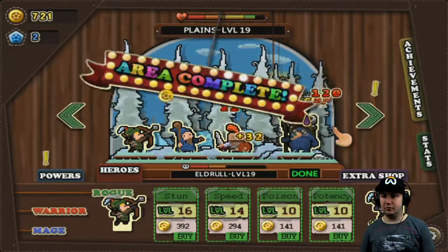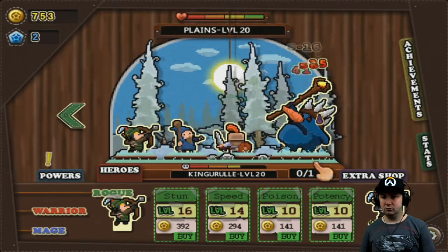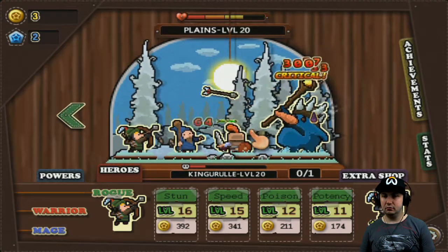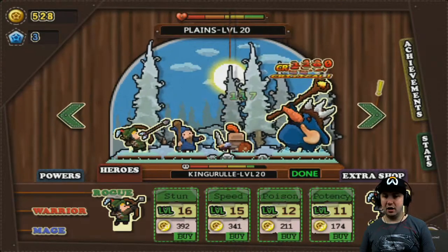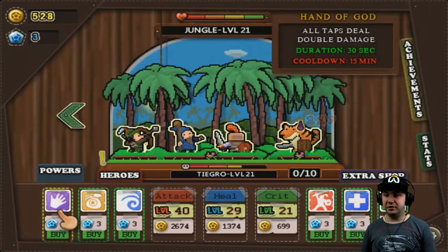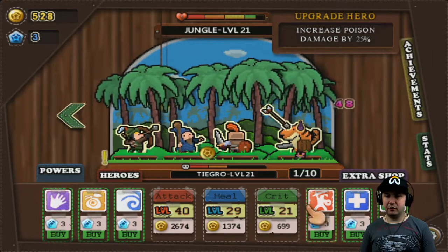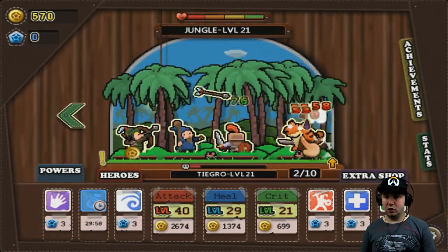I'm gonna hold these gems to buy the next tier. There — oh there he is. Tap does double damage, enemies drop double amount of gold, wash away current enemies, warrior does double damage, mage heals double amount. This is a poison. Double gold is nice.